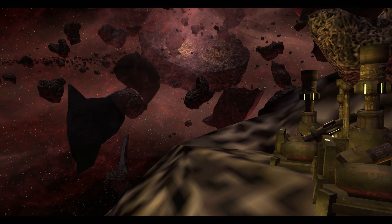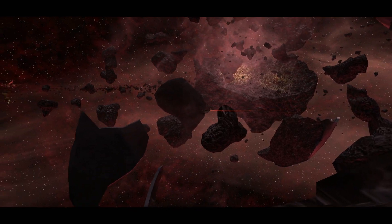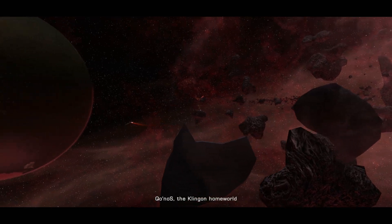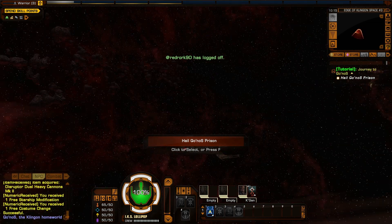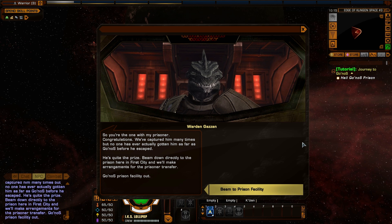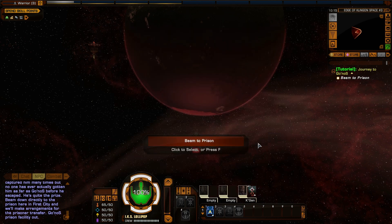That was kind of a slow warm-out. I guess this is Klingon space — Kronos, the Klingon homeworld. Okay, so we're still in the tutorial, not in the open zone that everybody is in at Kronos. So you're the one with my prisoner. Congratulations — we've captured him many times, but no one has ever actually gotten him as far as Kronos before he escaped. He's quite the prize. Beam down directly to the prison here in First City, and we'll make arrangements for the prisoner transfer.